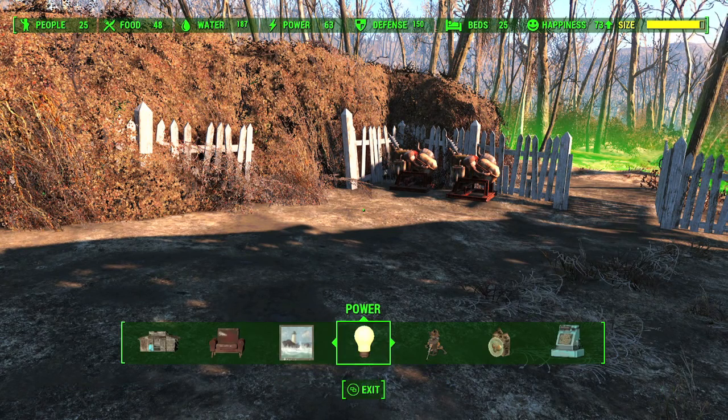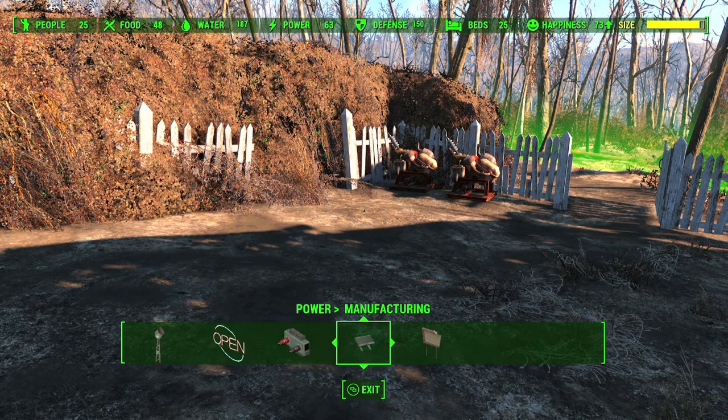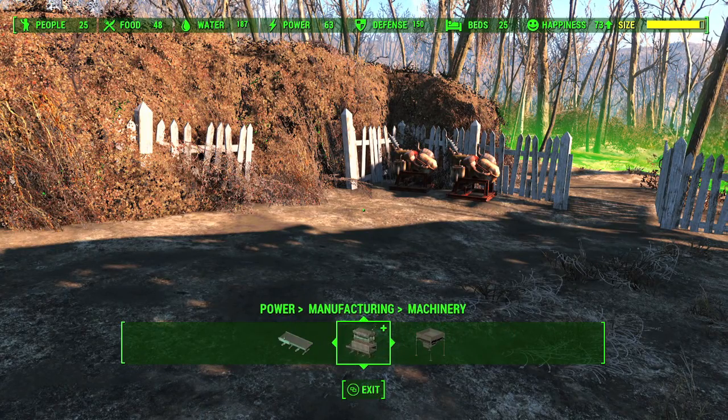This achievement requires you to craft 100 items using builders. Once you start the DLC, hold the back button to go into your build menu, then go into power, and you should have a new category called manufacturing.